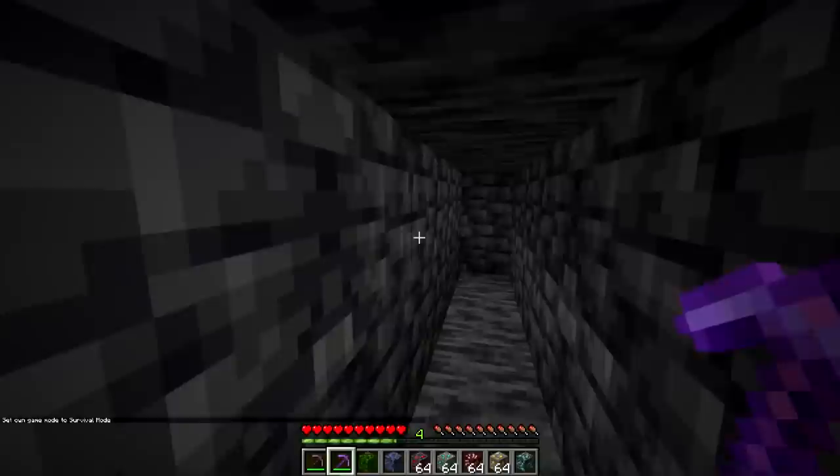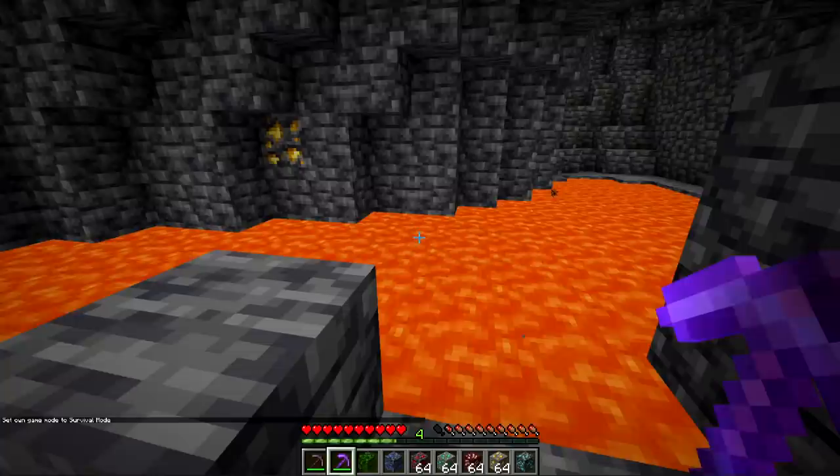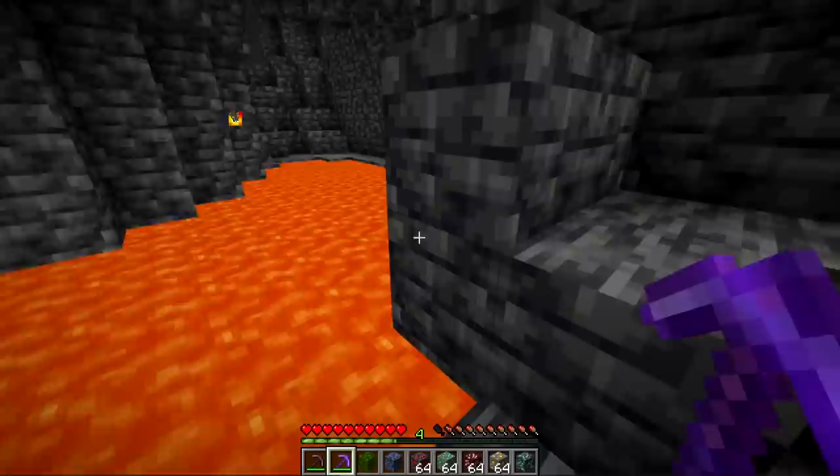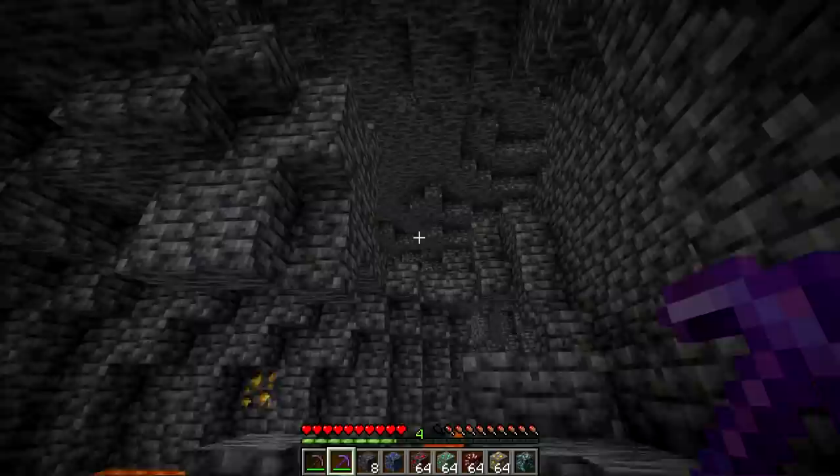If you want diamonds or redstone it's definitely worth mining way down here rather than at Y level 1. Mining just above the bedrock layer gives the best chance of finding diamonds while still avoiding bedrock from interrupting diamond generation. Even with efficiency 5 it's pretty slow mining down here. You really don't want to mine below Y level negative 54 because you'll run into those lava lakes, but you can fill them in as you go across them — very similar to mining at Y level 10 in the past.